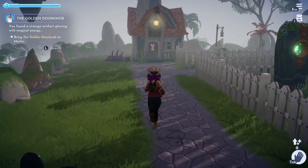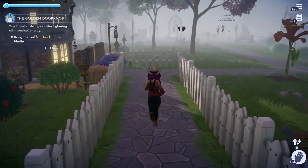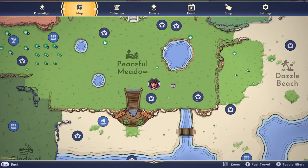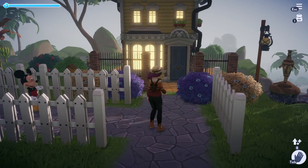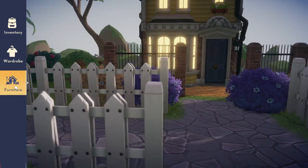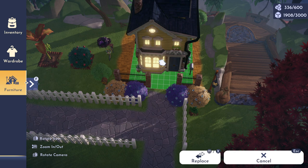I actually even purchased the palace from the premium shop, and I was convinced that you have to do a quest in order to change your house skin because it just wasn't showing up for me under the house section. But that's actually just not how you do it at all. So here's what you do: go into furniture mode and actually pick up your house physically by clicking on it, and then you will see a replace button appear at the bottom right of the screen.